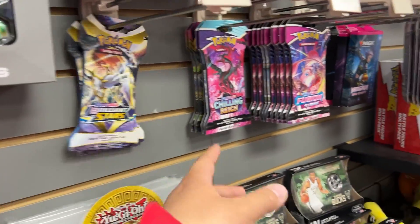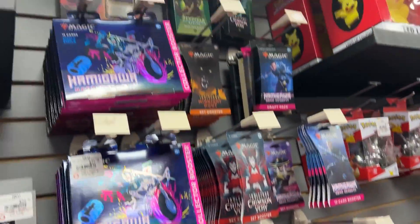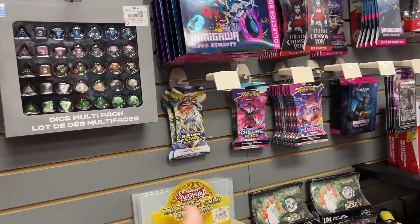They've got like two packs of Brilliant Stars, Chilling Reign, Fusion Strike, and Voltage in the back, but that's pretty much it. I don't see any Shiny Fates here. Ended up not getting anything — the two employees seemed like they were vibing, so I didn't want to ruin the vibe and just passed on it.